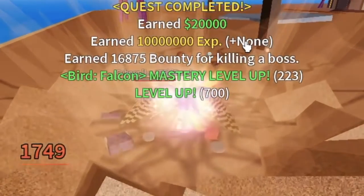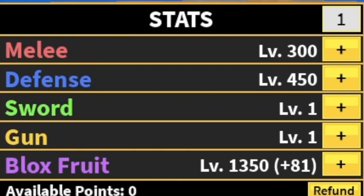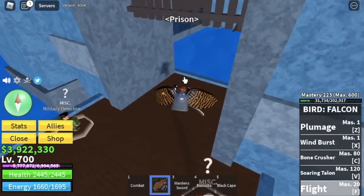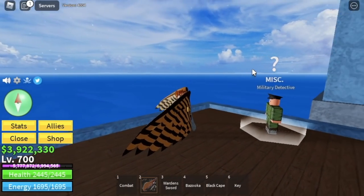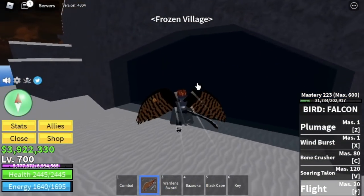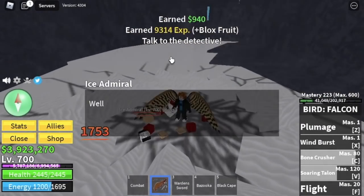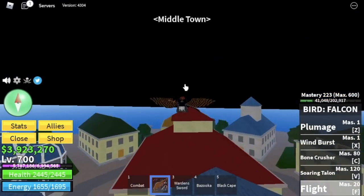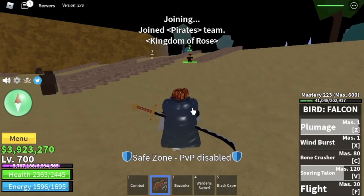At level 700, you will unlock the Prison Quest. Stat check: 300 Melee, defense 450, Bloxfruits 1350. Head to the prison, get the key from the military detective, go to the Frozen Village, open the door using the key, and defeat the Ice Admiral. After that, go back to the military detective and go to the middle town. Talk to the experienced captain and he will then send you to the second sea.